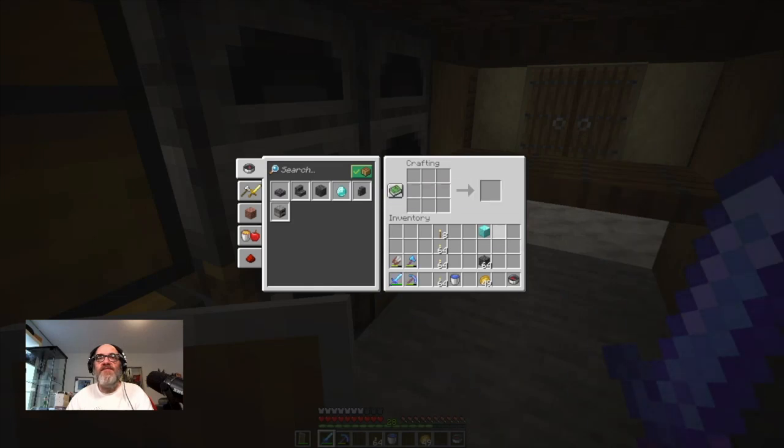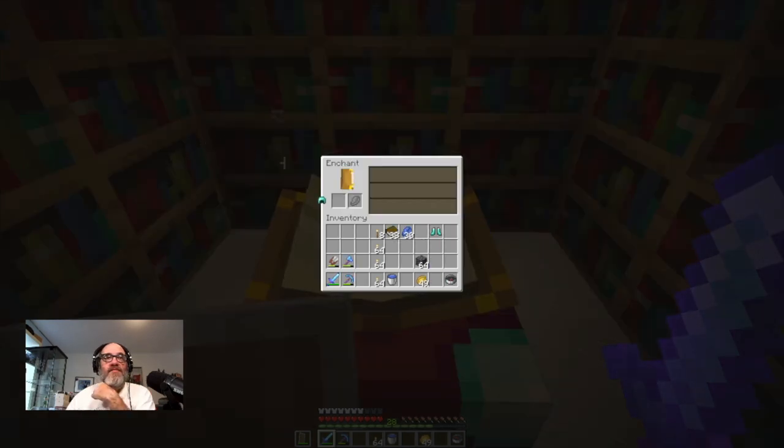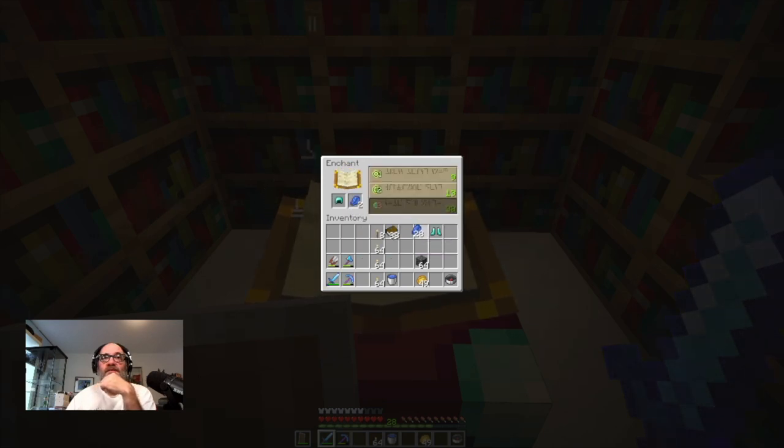Let's make some diamond boots and a diamond helmet. Let's do Protection — Protection 2 on the helmet.